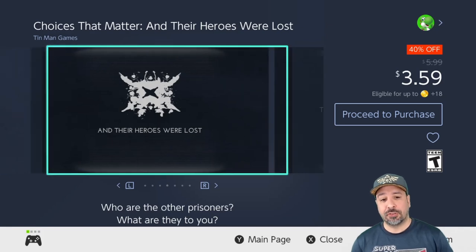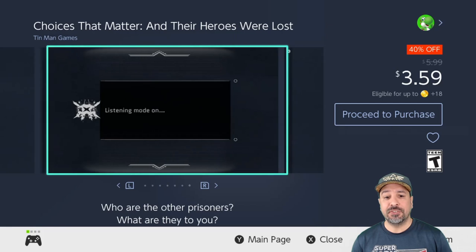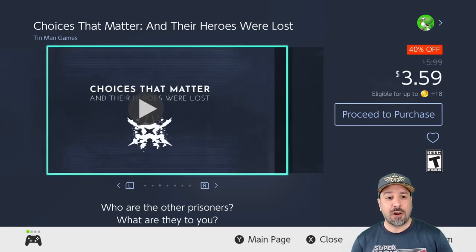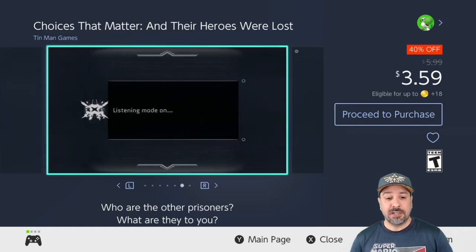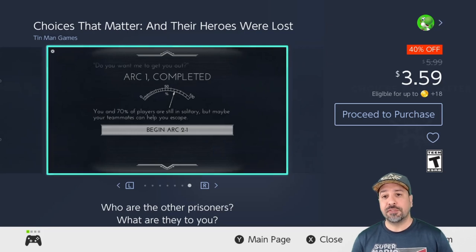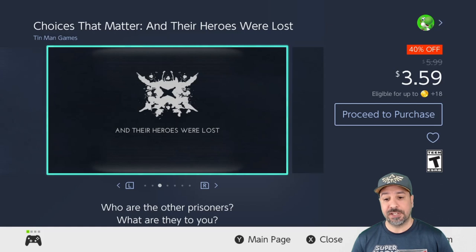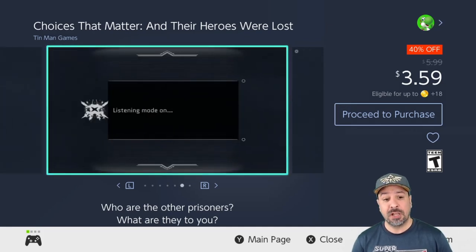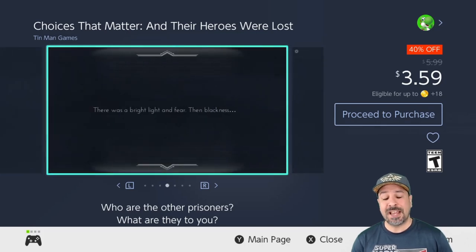Next we have three games from the same series — the three Choices That Matter games, all currently 40% off for only $3.59 each: Heroes Were Lost, The Sun Went Out, and Their Souls Were Eaten. These are text-based games where you make choices, like old adventure books where you choose your path trying to reach the end of the storyline and survive. It's not my favorite style for the Switch, but I know it's a hit with a lot of people. If you like old school text-based gaming, these don't go on sale all that often, so now at 40% off is an excellent time to pick them up.